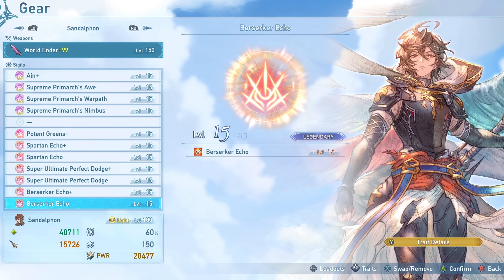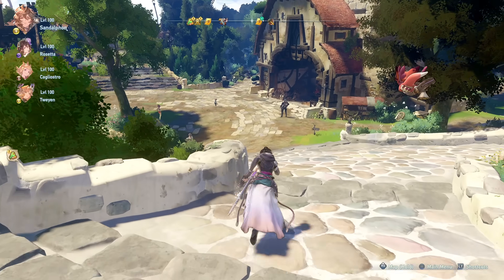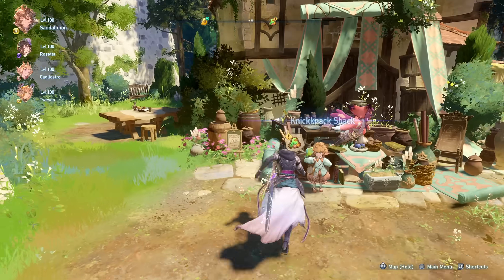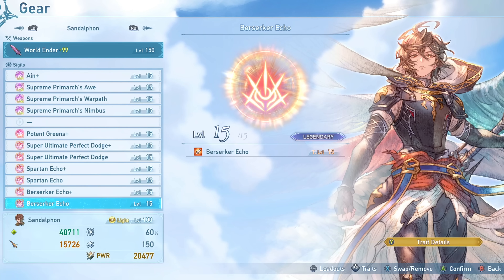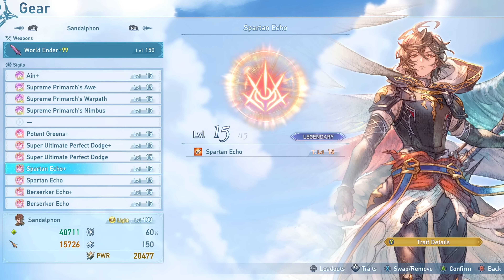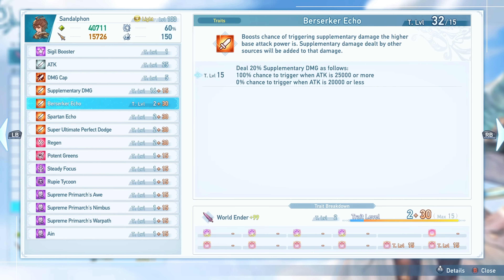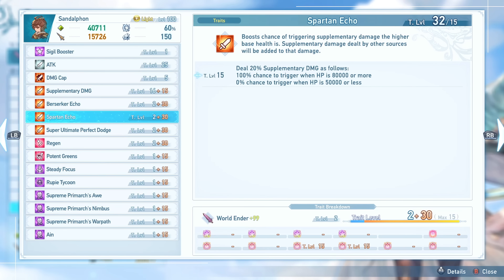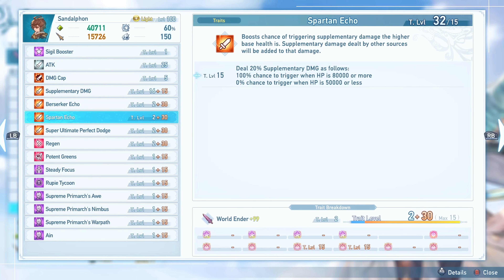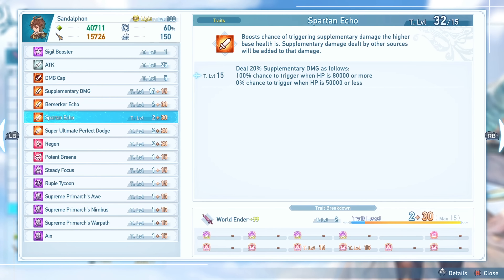Now let's go over the rest of the new sigils. At the knickknack shack you can acquire the Berserker Echo, Spartan Echo, and Super Ultimate Perfect Dodge. We've already covered Berserker Echo. Spartan Echo works the same way except it scales with your base health rather than attack — if you're at 80,000 health or higher you guarantee the Spartan Echo effect. However, because it requires you to increase your max HP, it's essentially the opposite of the terminus weapon effect, which caps you at 45,000 health.